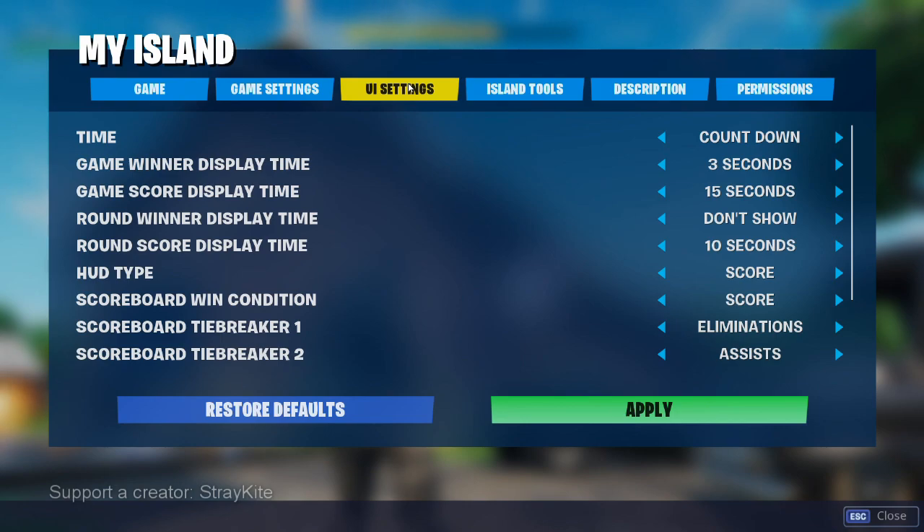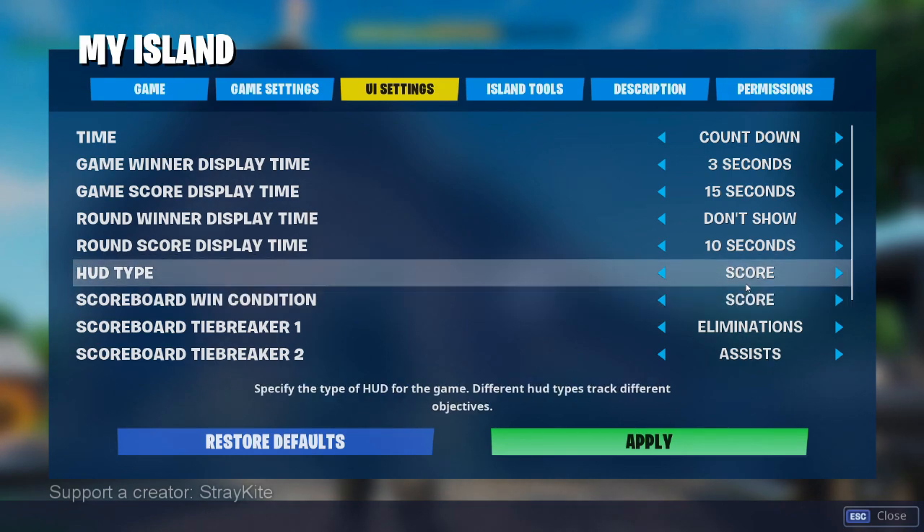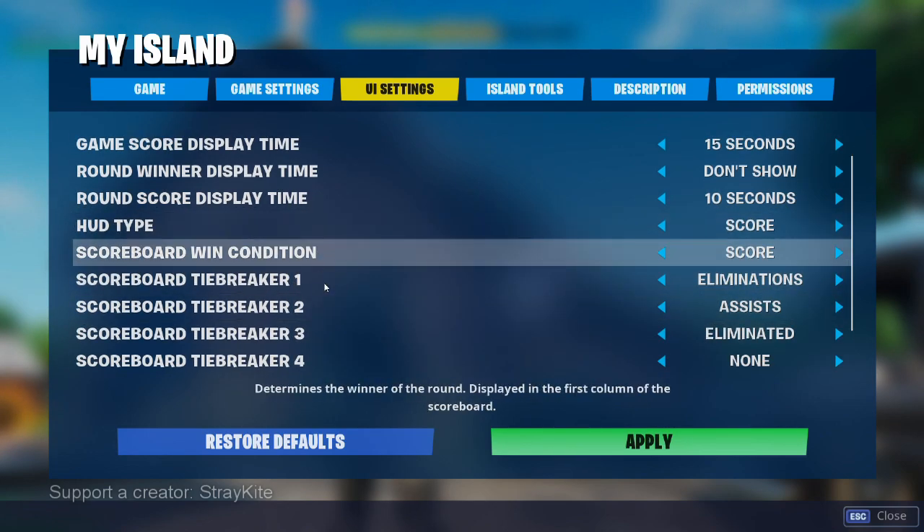Next we have the UI settings, and this sets up how the scoreboard works at the end of rounds and at the end of the match. Since in Prop Hunt the way we've set it up, you don't really win a round — it is designed such that the hunters should generally have more points than the props after each round. So showing who won the round really doesn't mean anything, so we set that to Don't Show. You want to set the HUD type to Score — this ensures that the little score element will appear on the HUD so players can track how they're doing during the course of a round. And then the scoreboard win condition — you want to set that to Score to make sure the team with the most points will win the game.